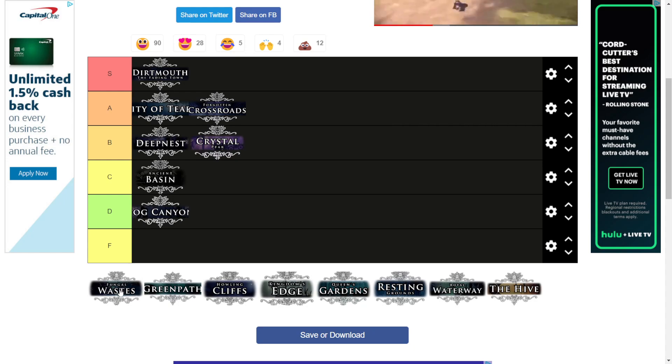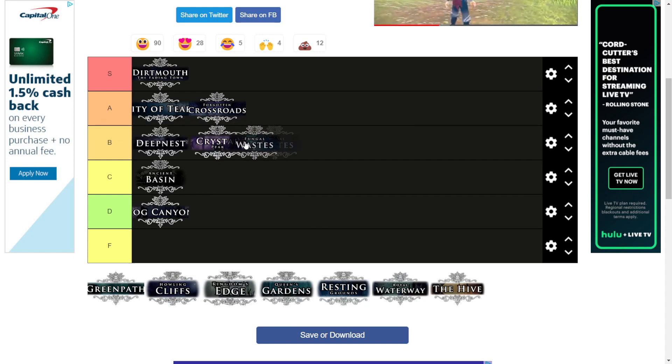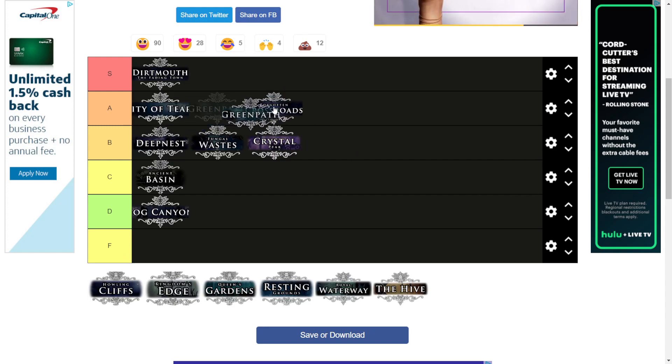Fungal Wastes goes in a mid B tier. It's a cool area — including the Mantis area, it's definitely one of the coolest areas in the game. It's fairly big and there's not really much wrong with it. There are definitely a lot of annoying bugs and enemies, but overall it's pretty solid.